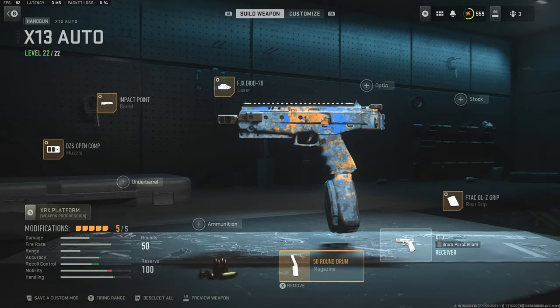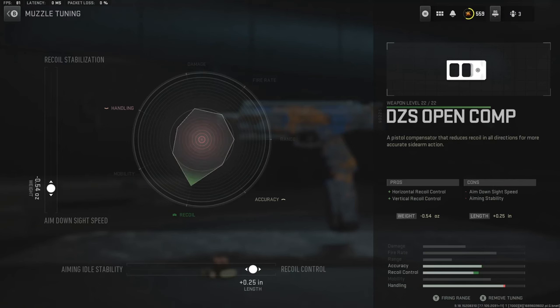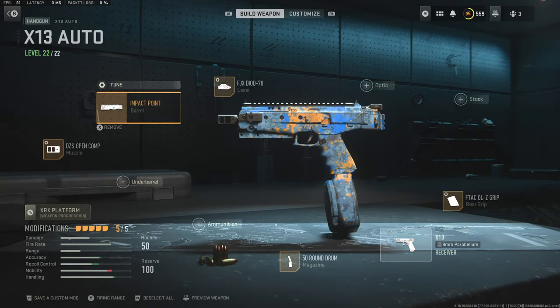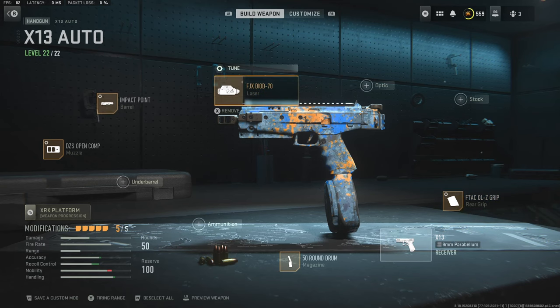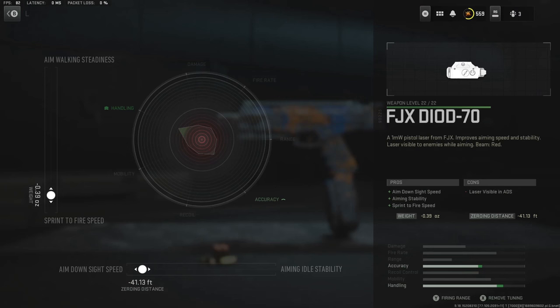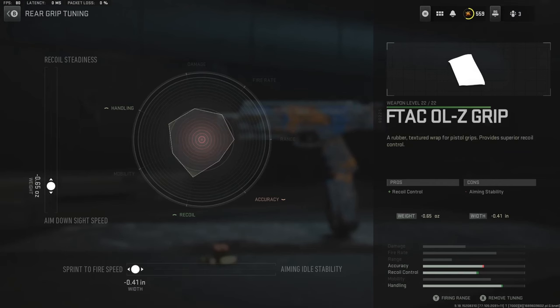Getting into the class setup: we were using the 50-round drum mag for the first attachment. For our muzzle attachment we were using the DZ Open Comp set to recoil control and ADS speed, with the barrel being the Impact Point set to damage range and recoil steadiness. For the laser we were using FJX set to ADS speed and sprint-to-fire, and for our last attachment we were using the F-TAC OLZ Grip set to sprint-to-fire and ADS speed as well.